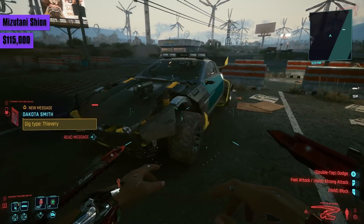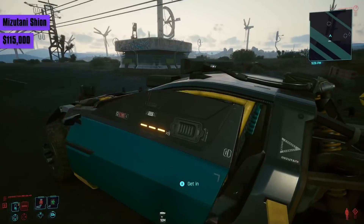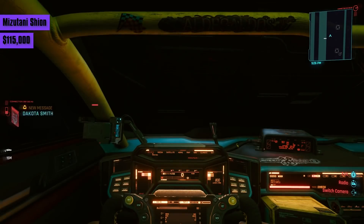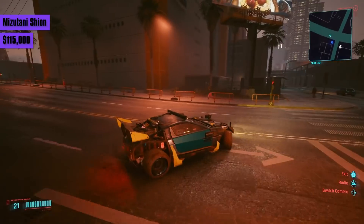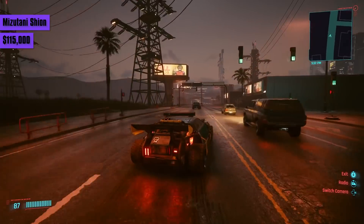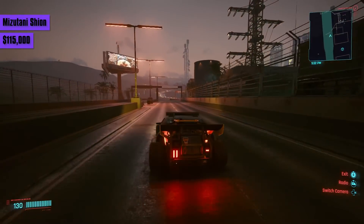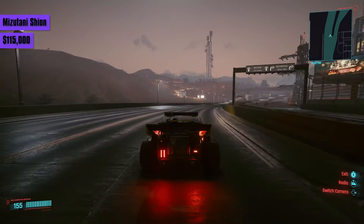Keeping the Nomad mod streak going, we have the Mitsutani Shion Coyote for a huge 115,000 eddies. By far the most expensive car yet, but also the first real sports car. It's naturally the fastest car off the line, reaching a max speed of 199 — the highest top speed so far. Its handling is great and sticks to any road very well.